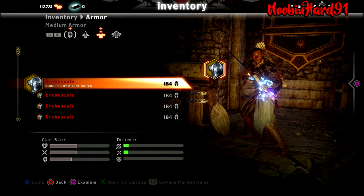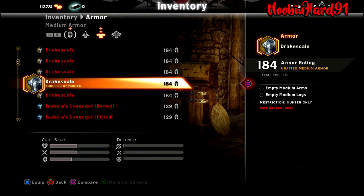Moving on to armor: I'm using a Drake Scale with 184 armor. I don't currently have anything on it as far as medium arms or legs — I should probably add something. In case you don't know how to get the Drake Scale for the archer, you need to earn one million points with the rogue class, and that will unlock a free chest containing the Drake Scale.